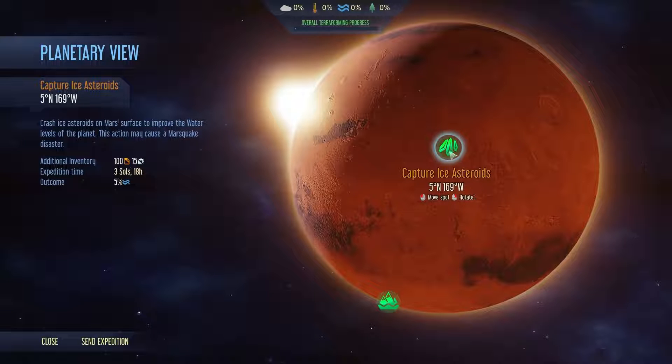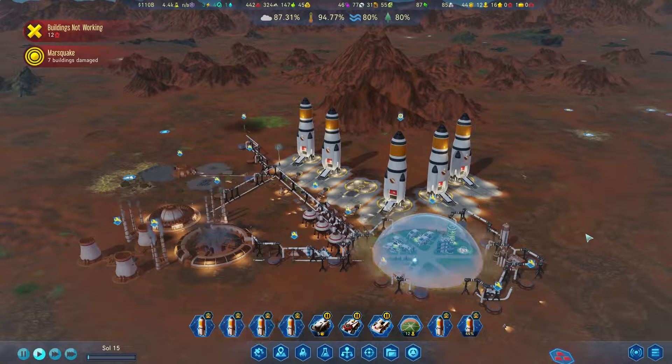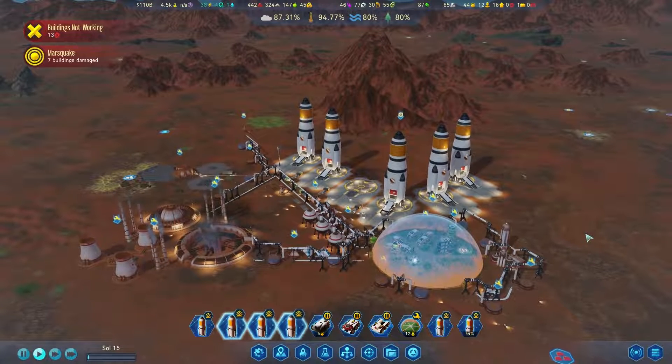Next up, Capture Ice Asteroids. This intentionally sends a rocket up to divert asteroids to collide directly with Mars. It's a pretty long mission — almost four days in flight — and 100 fuel is needed as well. But also be aware of the downsides: this may cause a Marsquake.